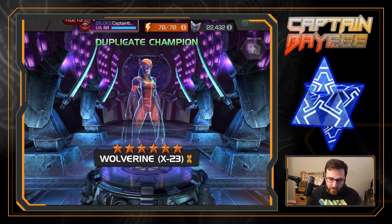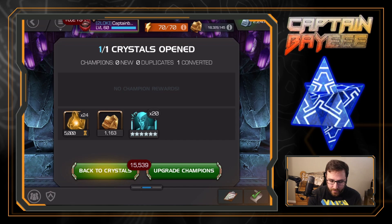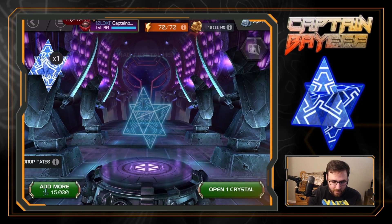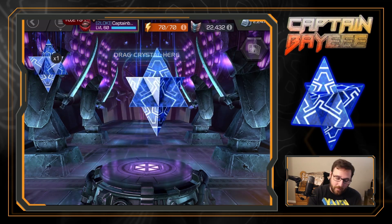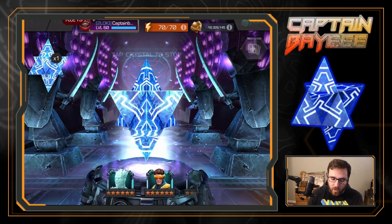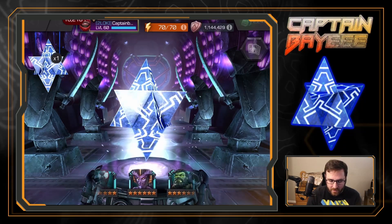That is a second dupe of X-23 — I think all three have been pulled from this featured crystal. I'm just going to buy both of them, because why not. I got most of these shards from the greater gifting crystals — well, I got like 17,000 of them I think from greater gifting. So here we go, got two left. Can we get someone good? Diablo! Okay, Diablo definitely needs the sigs.